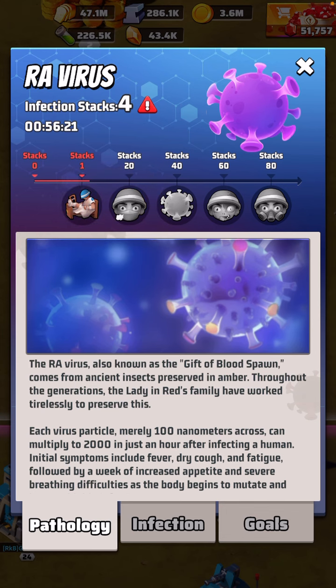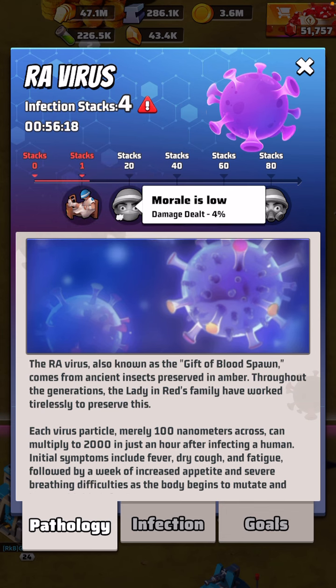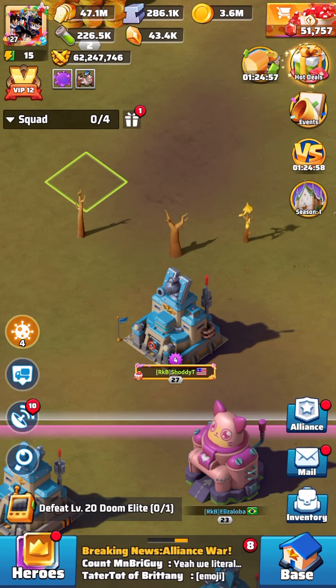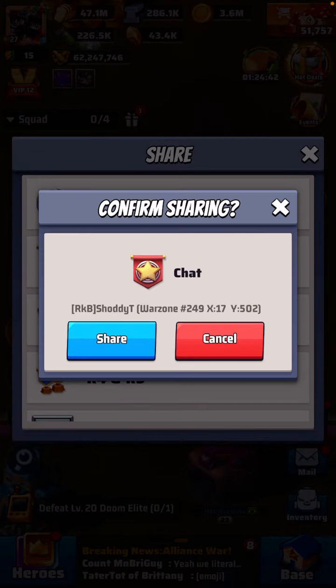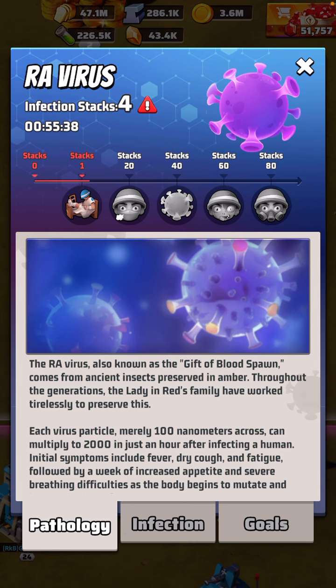Once you get to 20 virus stacks, your morale gets low — the damage you deal is at minus 4 percent. So if you're trying to do rallies, increase your doom elite difficulty, or increase your zombie difficulty, you don't want your infection stacks at 20. Use your teammates to get your infection level down, especially if you're trying to increase difficulty — you don't want troops in the hospital and you don't want diminished attacks.